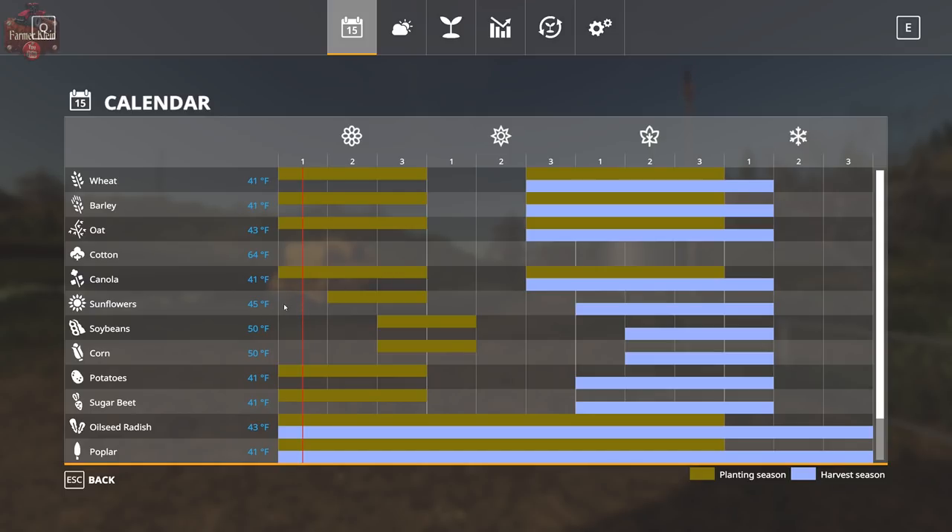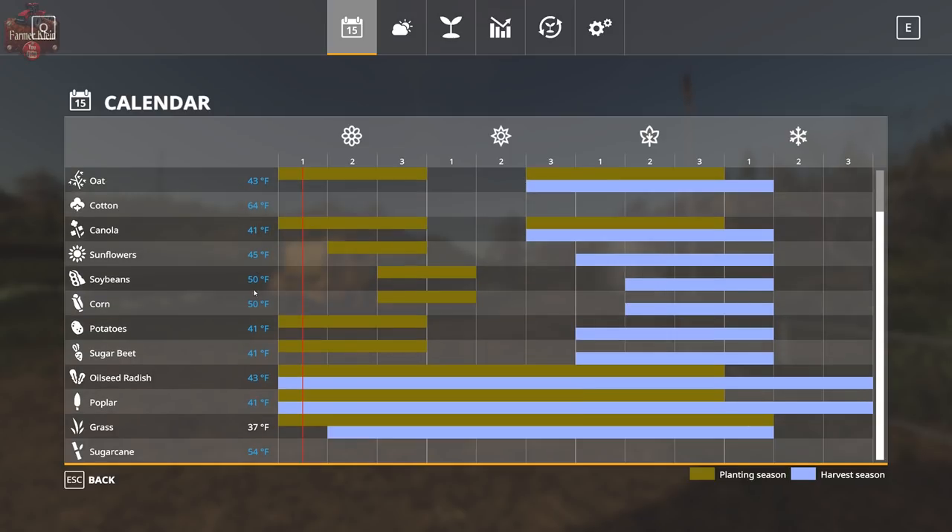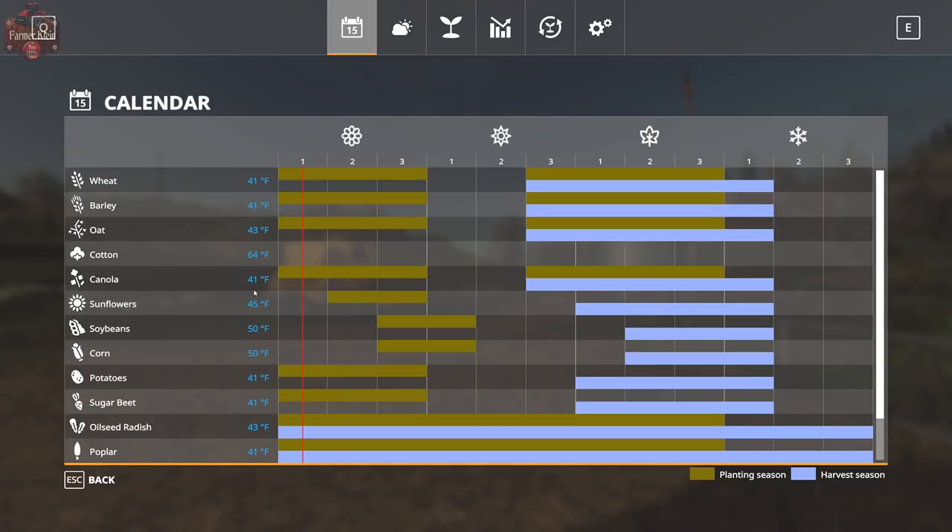Sunflowers need a bit warmer temperatures in order to germinate and grow, so we can't actually plant sunflowers until mid-spring — and that is assuming the ground temperature works in our favor. All of these temperatures shown are the minimum ground temperature needed for the crop to germinate. If we don't get the minimum ground temperature within the appropriate planting season, the crop will not germinate — it will be a loss. There is a real chance to completely lose the crop, lose the field, and go bankrupt.